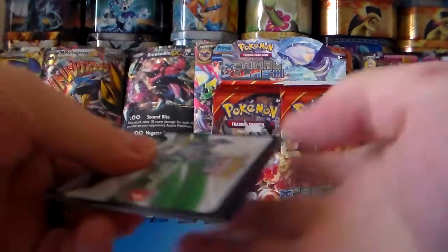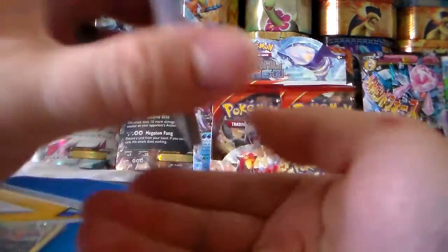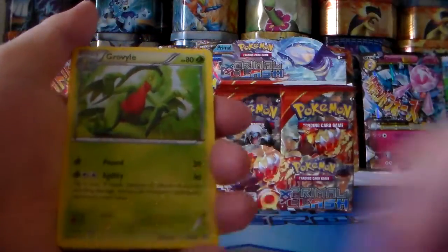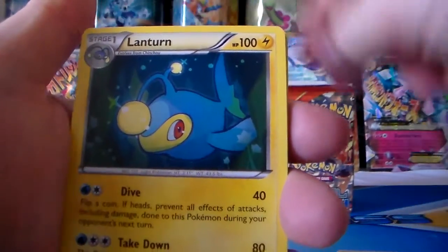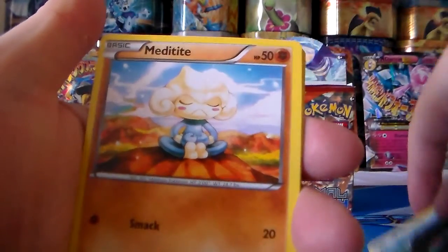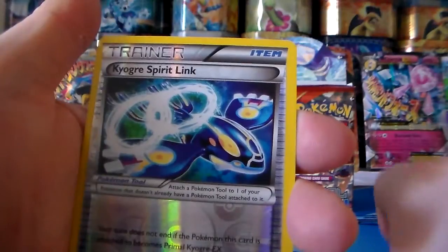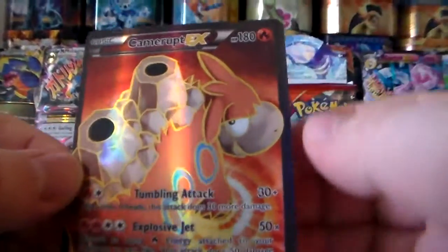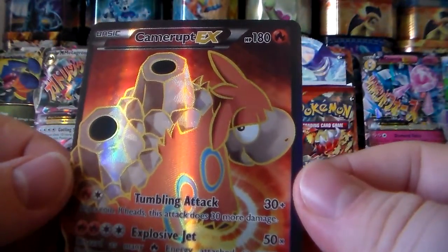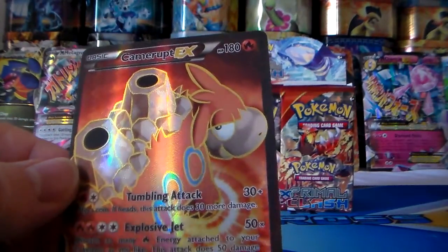Already really enjoying Primal Clash. I'm excited for the new set Roaring Skies coming out in a couple months, at least when I made this video. Grovyle, Lanturn, Shrine of Memories, Bidoof, Clamperl, Metadite, Tentacool, Vulpix, a Kyogre Spirit Link, reverse holo, and a full art Camerupt EX full art — awesome! I know, it's exciting isn't it!